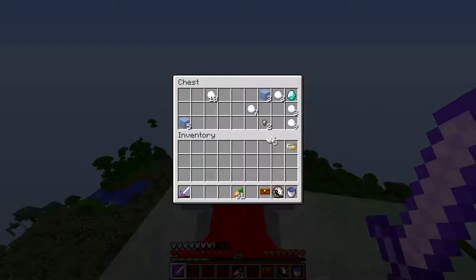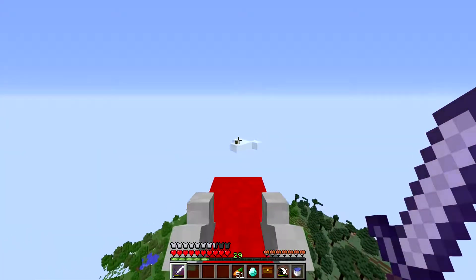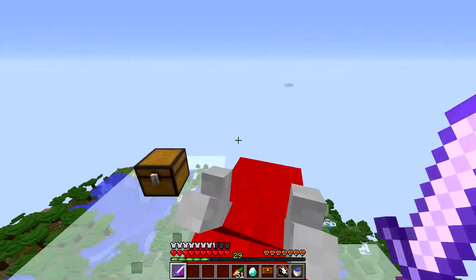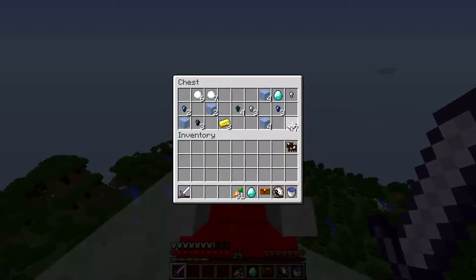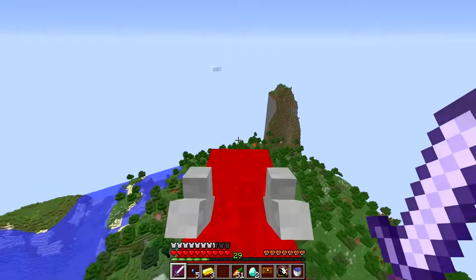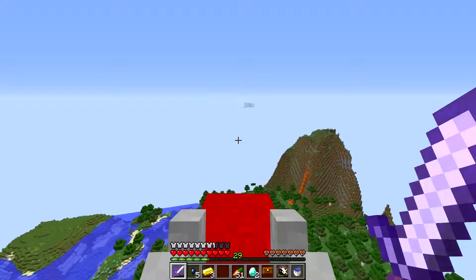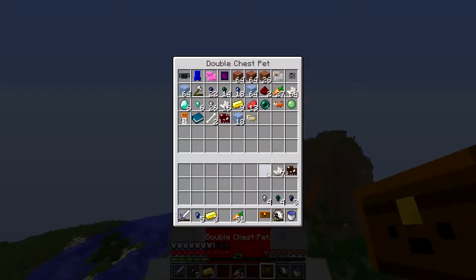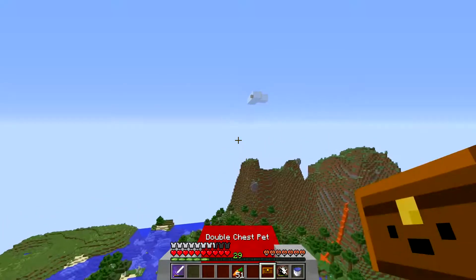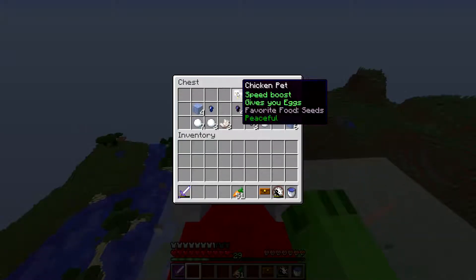Mooshroom pet. There's a difference between the ocelot pet and the cheetah. There's two next to each other — pretty nice. Cow pet — I think it's the same as mooshroom but it's a cow. Removes negative potion effects, fills buckets. Let's dump all the garbage in here. Six diamonds from this dude — this is some greatness. Chicken pet.